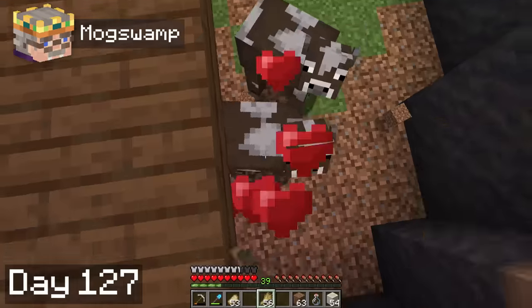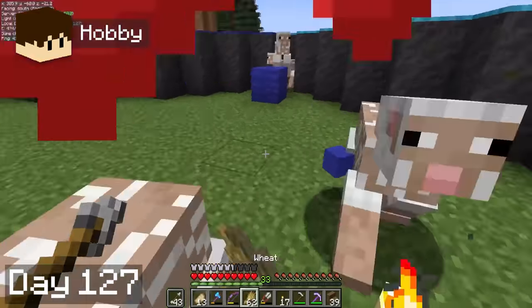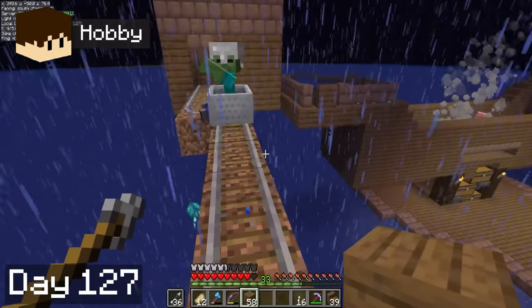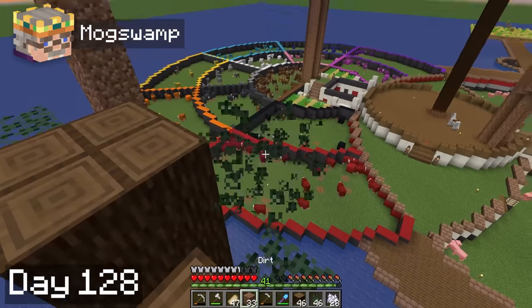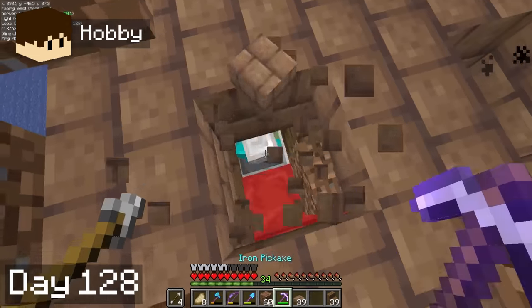I brought the cows to their new home on day 27, and Hobbie gifted me a beautiful new diamond shovel. We worked on breeding our sheep and collecting wool for future projects for a while, and then Hobbie successfully got a new zombie into the iron golem farm. On day 28, I worked on trying to make our giant spruce wall even at the top and free of leaves while Hobbie finished up the repairs on the iron golem farm.